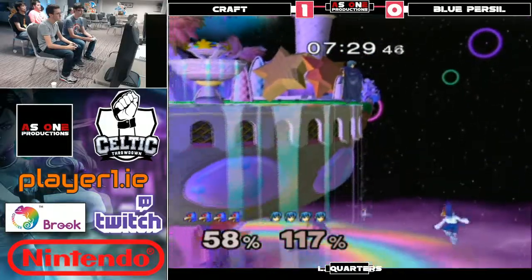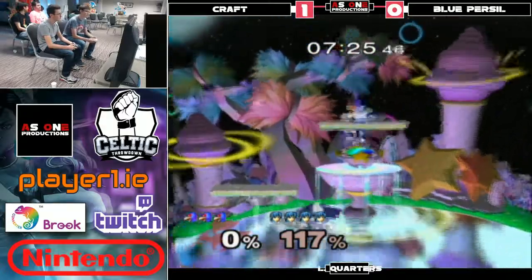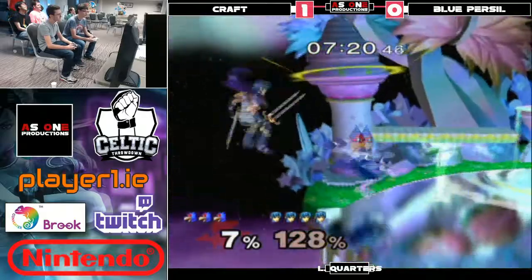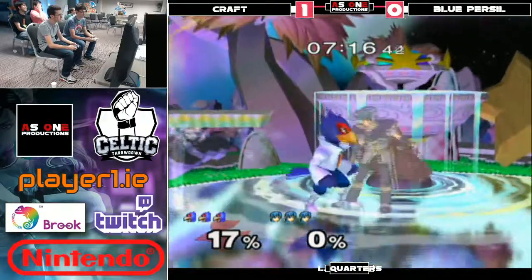Beautiful! Grab the ledge — Marth killer! No back-air though, he could die. All right, Johnny with a Johnny Stark — he does amazing and then he just does something really dumb. Nasty — there we go, evens it up.